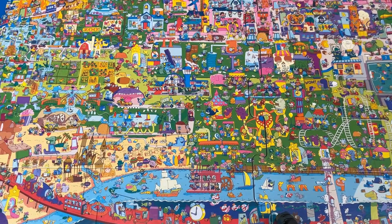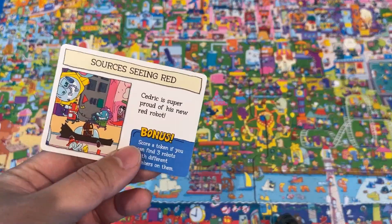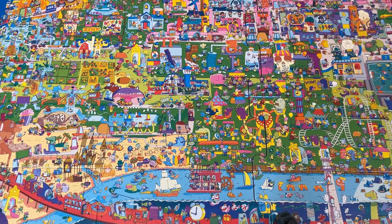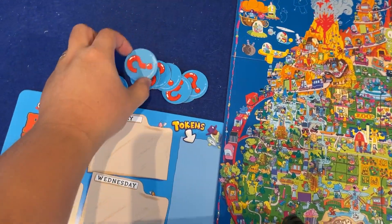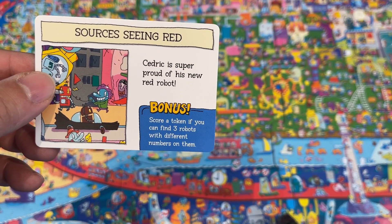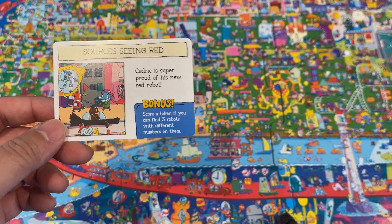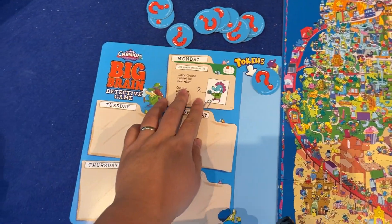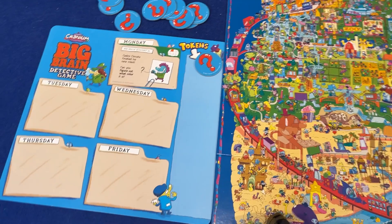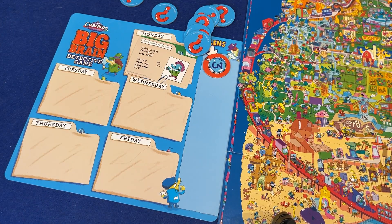You can also score a token — I'll get into these bonus things in a second. But your goal is to score 20 or more points. You have a timer you can use. And you're all on a team, so when you read the first question, you're all looking for the answer together. When you think you know the answer, you flip it over. If you found that answer before the time ran out, you add a token to your score pile. Every card also has a chance to do a bonus activity — this one says score a token if you can find three robots with different numbers on them. These don't have a time limit. When you solve the mystery, you place it on the detective board to mark it complete. At the end of the game, once you've investigated all the cards, you flip over the tokens, and if you have 20 or more — they're random numbers — then you win. And that's the game.